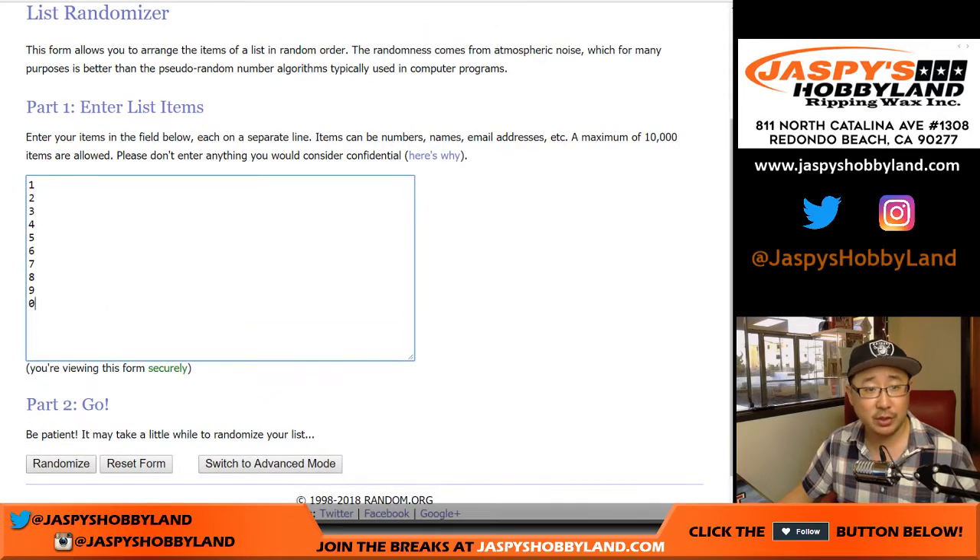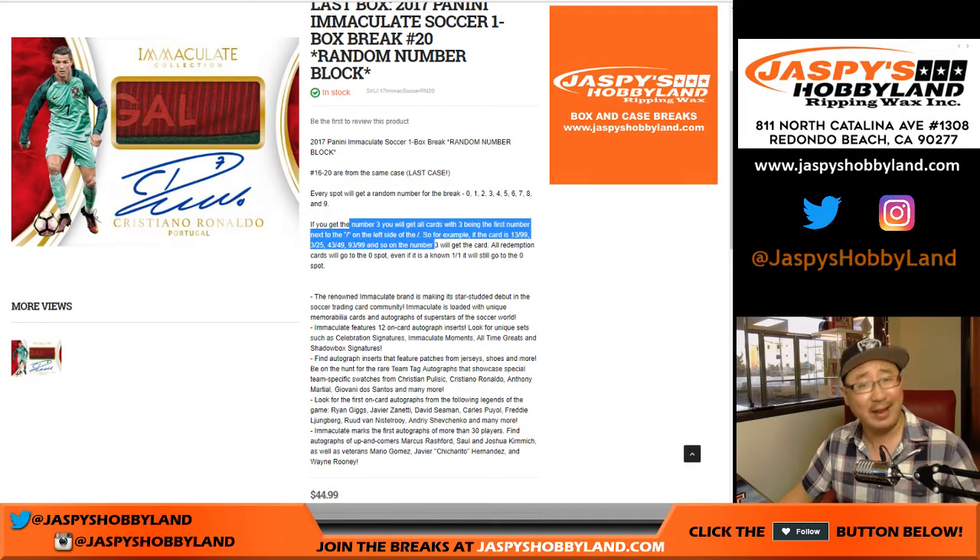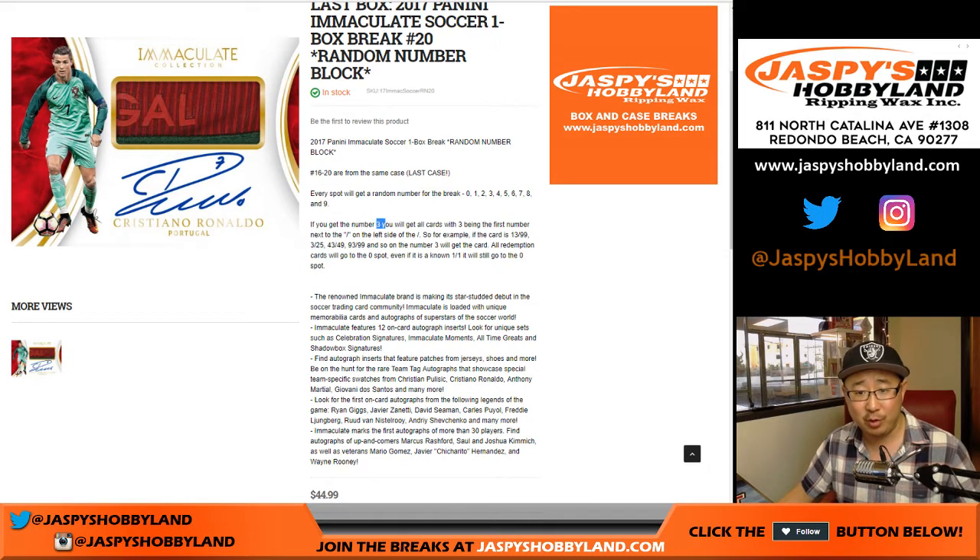And here are the random numbers. Remember, I think everyone's read this — if you get the number 3, you get 3 out of whatever, 13 out of whatever, 33, 43, 53, 63, 73, et cetera. If you get spot 0, you get any and all redemptions. Even if it's a 1 of 1 redemption, it'll still go to spot 0.